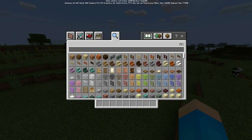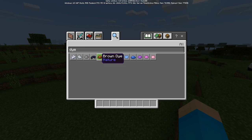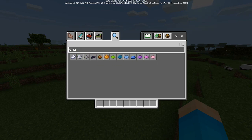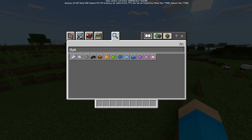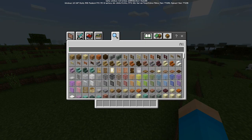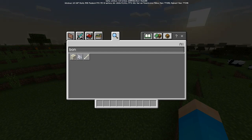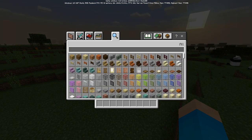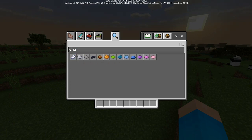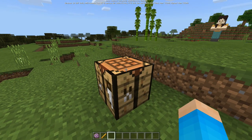They've actually added new dyes in this update. If you search for 'dye' you'll see black dye, brown dye, white dye, and blue dye. Normally you'd have to use lapis for blue, cocoa beans for brown, ink sac for black, and bone meal for white. But now they've added their own dedicated dye items, which is pretty cool.